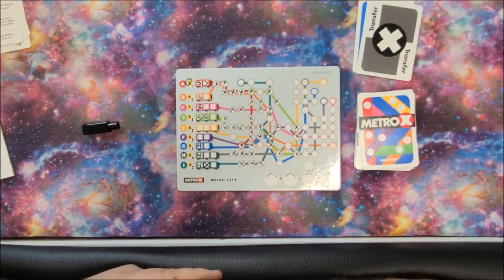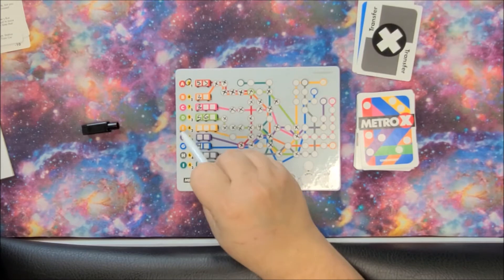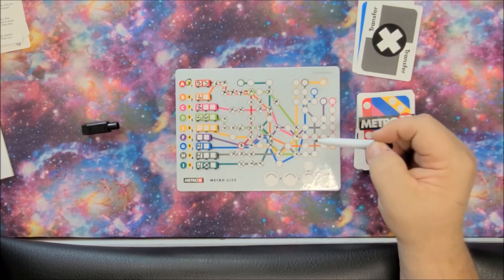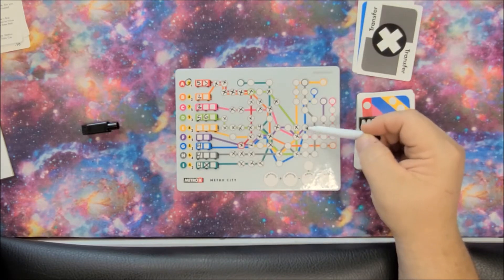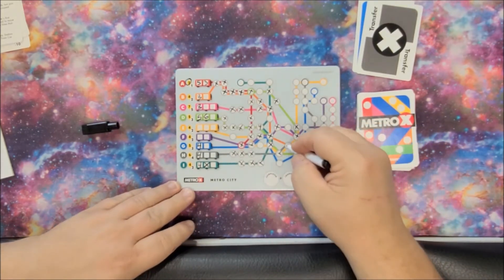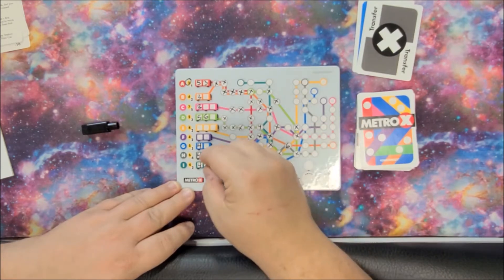Now we're going to a transfer — this is where you have to make a sacrifice. We could put the transfer on the yellow line and get two points, worth four total. But the gray line would give us six points. Looking at the intersections, we have the orange line, the gray line, and the yellow line times two, which gives six points. I'm going to put it on the gray line right there and put an X right there.